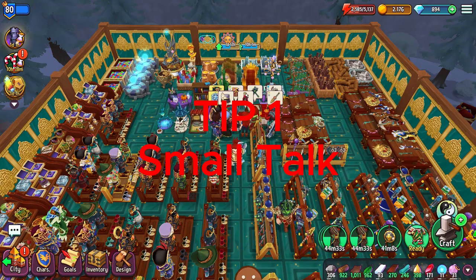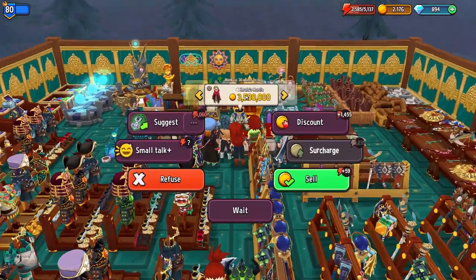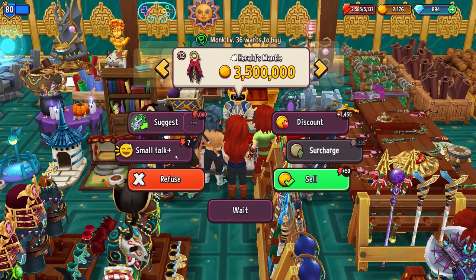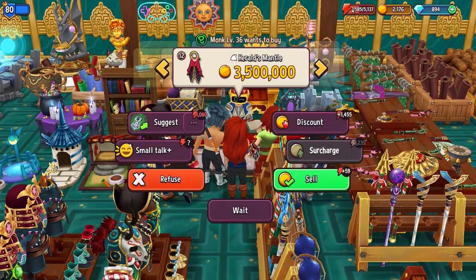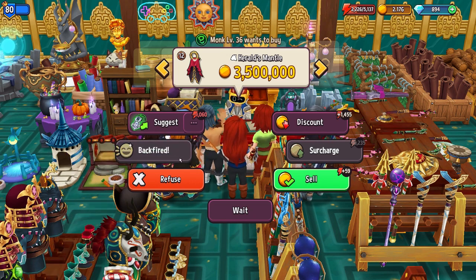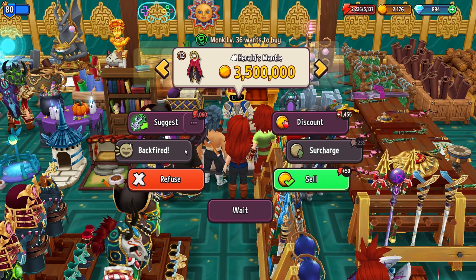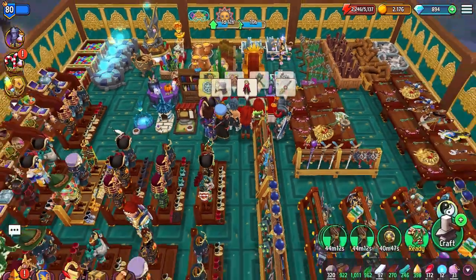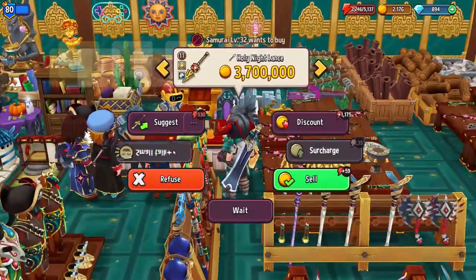Number one: small talk. Whenever you click on one of these, there's this icon here that has small talk. What this will do is build up your energy. Whenever you press small talk, you either fail with a backfire — which means you actually lose energy — or you'll succeed.